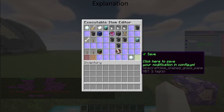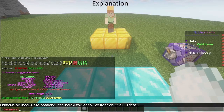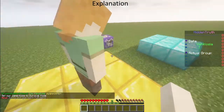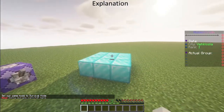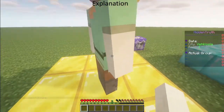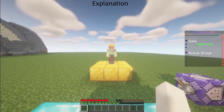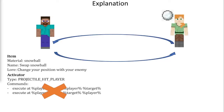I am on the diamond block and he is on the gold block. I will launch it — and now we are both in the same position. I teleported myself to him and then him to myself, but I was already in his position, so that's the problem.